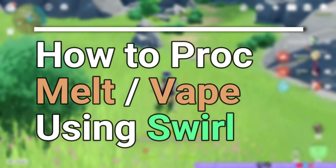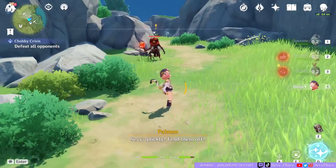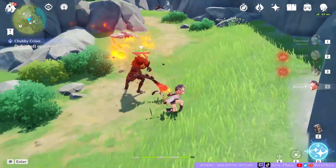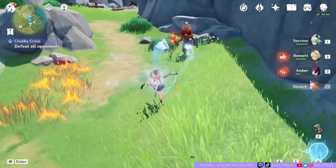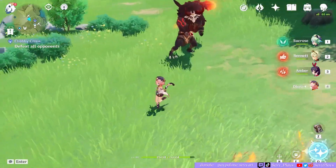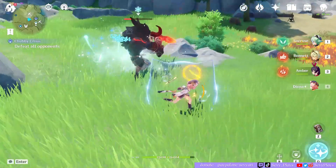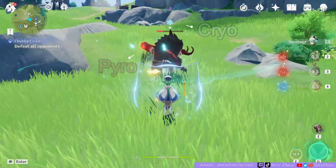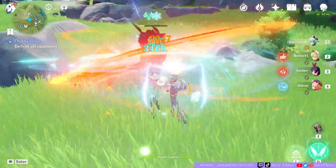If you didn't know that Swirl could actually proc melt and vaporize, here's how it works. On the field you need two existing elements that aren't interacting with each other. The best example — which we'll use in our tests — is a Hilichurl holding a torch or a blazing axe, since those are actual sources of pyro. You then apply hydro or cryo to the enemy, whichever one you're reacting with, and then use Swirl to transfer the pyro from the torch or axe onto the enemy. When that scattered pyro meets the element the enemy is affected by, that's what procs the melt or vaporize reaction.